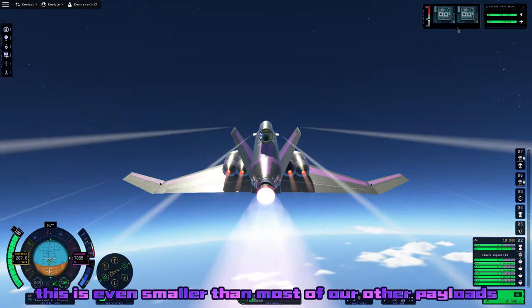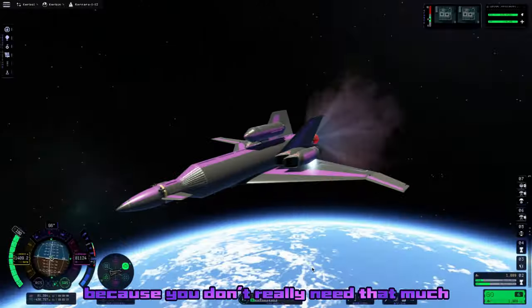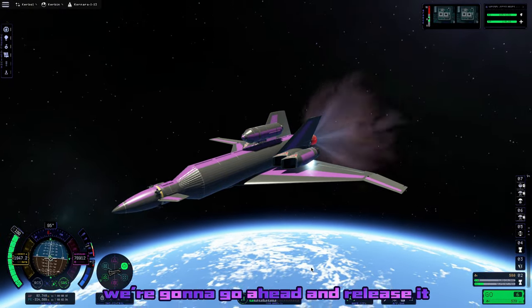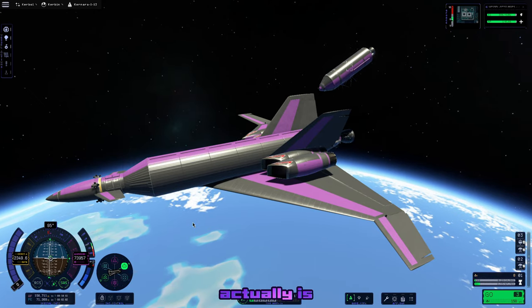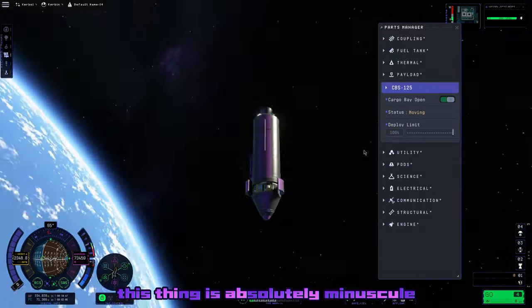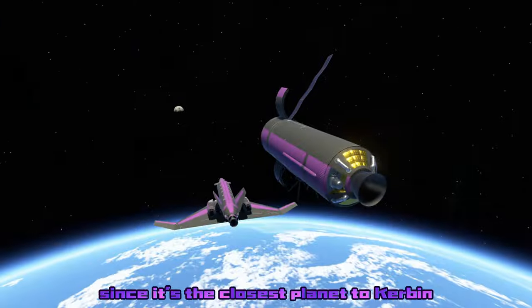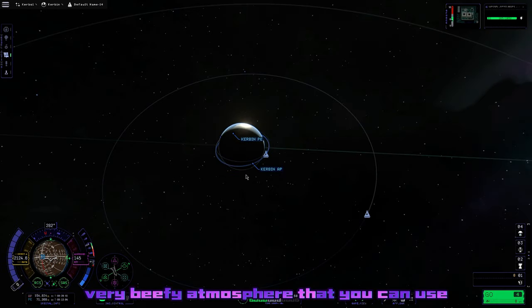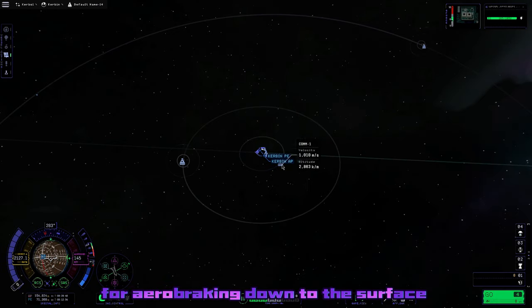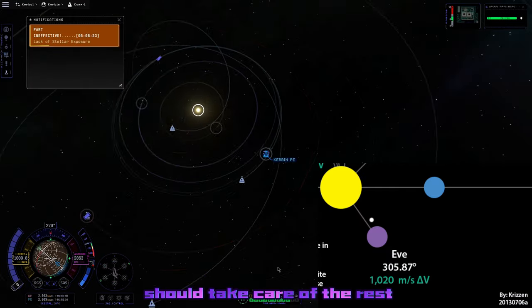This payload is even smaller than most of our others, and with good reason — you don't really need that much Delta-V to actually get to EVE. We go ahead and release it once we get into orbit, and you'll see just how tiny it actually is. This thing is absolutely minuscule, because you don't need a lot of Delta-V to transfer to EVE since it's the closest planet to Kerbin, and EVE has a very beefy atmosphere you can use for aerobraking down to the surface. We really only need enough for an encounter, and EVE's atmosphere should take care of the rest.